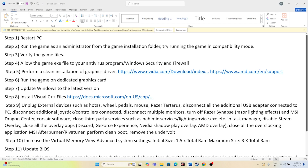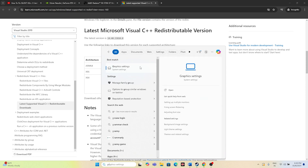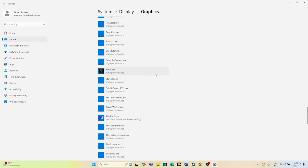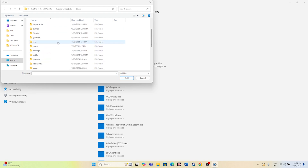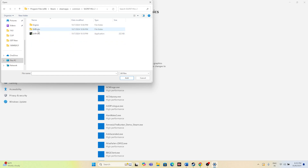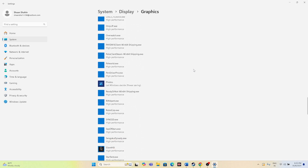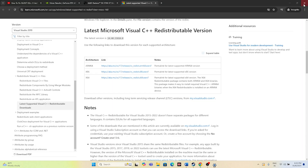If you're still having the issue, try running the game on the dedicated graphics card. Search for 'Graphics settings,' click Browse, and navigate to This PC > Local Disk C > Program Files (x86) > Steam > SteamApps > Common > Silent Hill 2 > Binaries > Win64, select the executable, and add it. Then find the game in the list, click Options, and set it to High Performance (your NVIDIA GPU), then click Save and try launching the game.